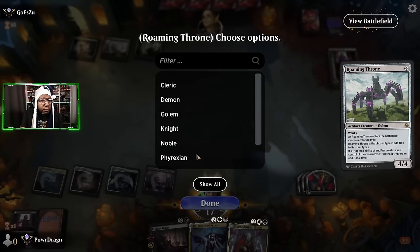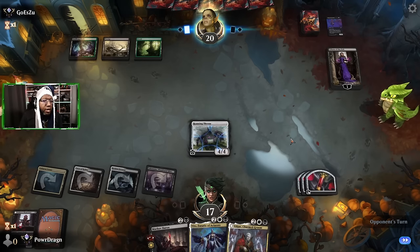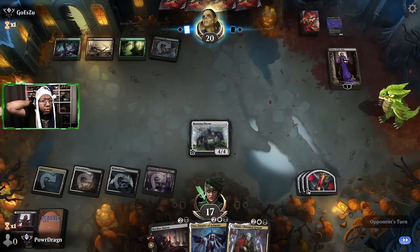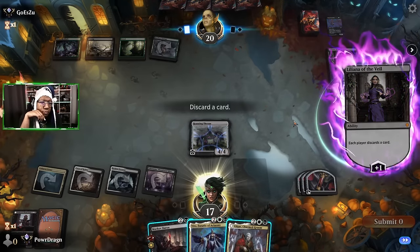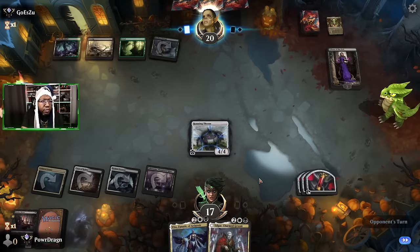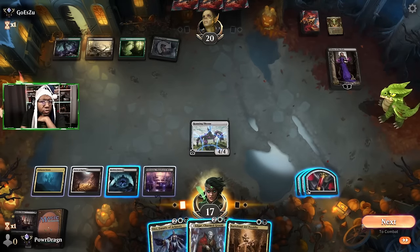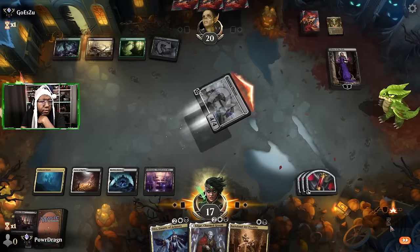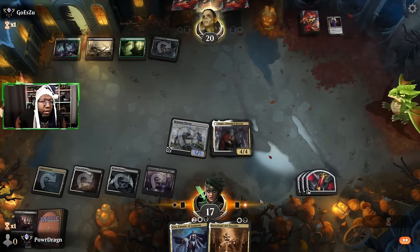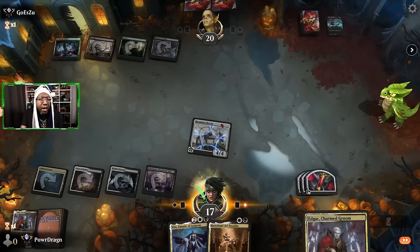Let's see what they've got for removal. What about playing Edgar? Then if they just kill Edgar we start getting 1/1s. I drew something that could have a cool ability — well they're not going to kill the Roaming Throne now, so that's good. What do we discard? Guess it has to be this. As much as I would like the life gain, I can't really play it so we'll just pass. No Glissa please — okay there was not a Glissa, good news. We'll try to attack into Liliana and play this first.